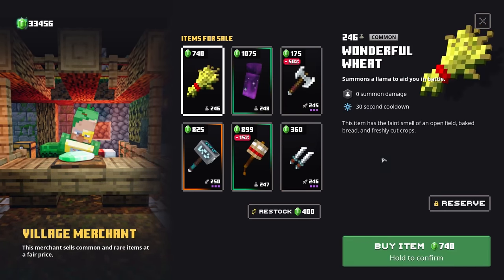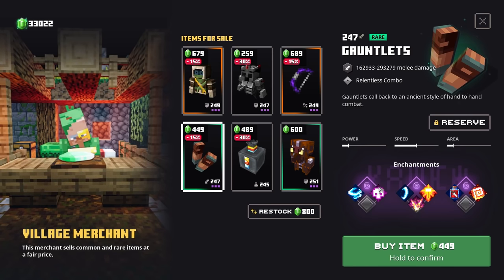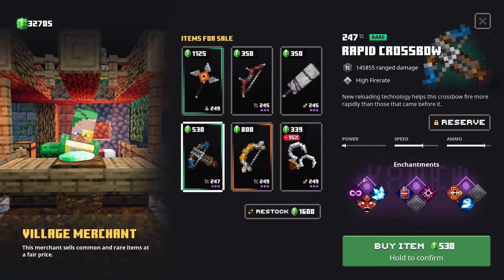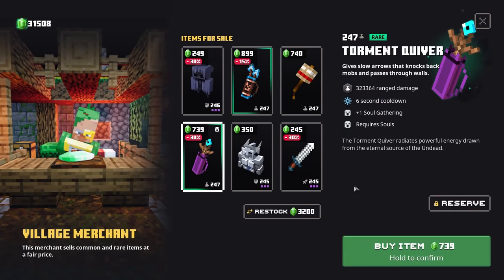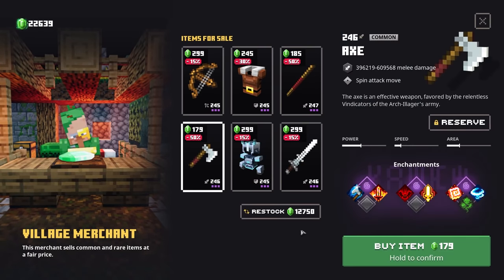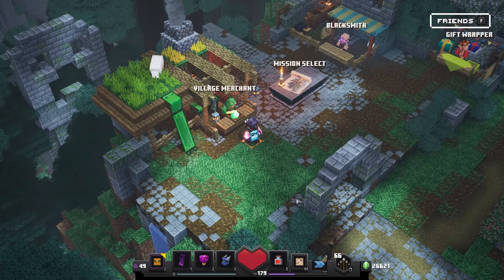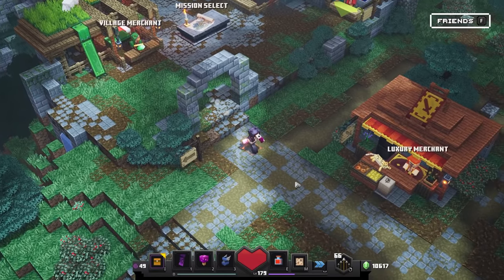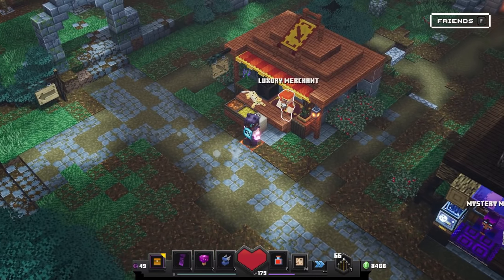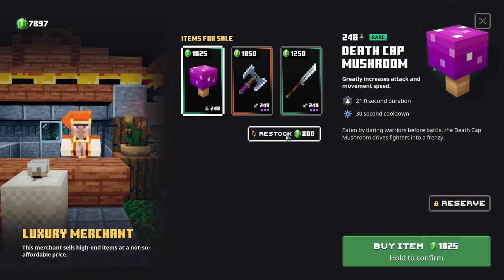Let's do another restock — this time zero. Oh well, one of them: the Stormlander. Pretty sweet. Another restock — two uniques. One unique. Let's do a couple more rolls, but that five uniques was pretty crazy guys. This guy is letting me down right now. But here we go — another unique. So I also want to spend some emeralds at the luxury merchant. This guy has two uniques to sell right now. Let's do another restock — one unique.